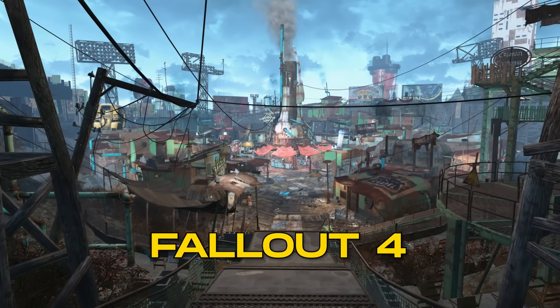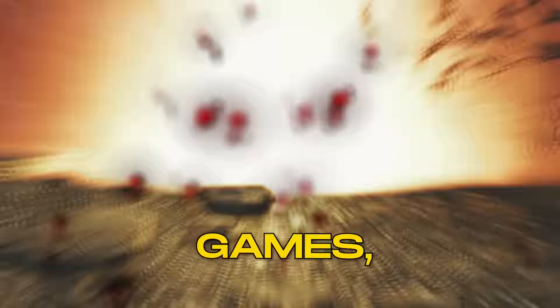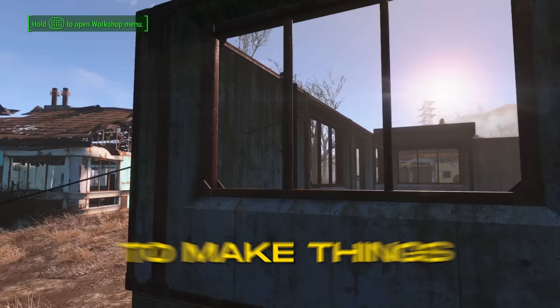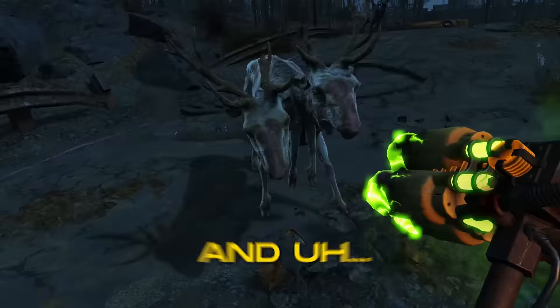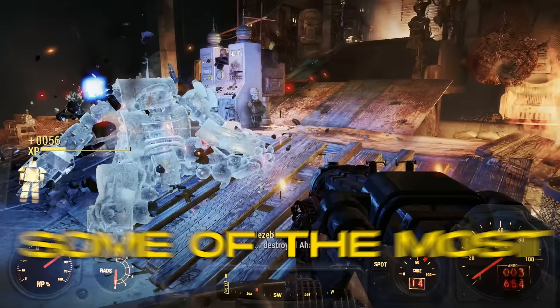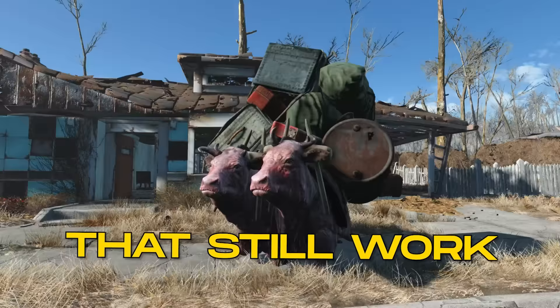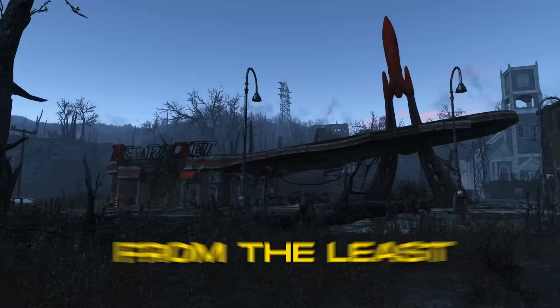Fallout 4 is by far one of the most fun and buggy games from Bethesda. Over the years, players have taken advantage of those bugs and glitches to make things a little bit easier in the game, and straight up break things altogether. No faffing around, let's dive into some of the most useful Fallout 4 glitches that still work in 2024, from the least game-breaking to the most.